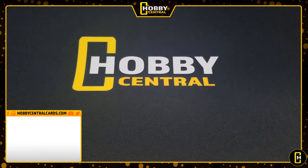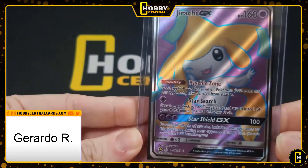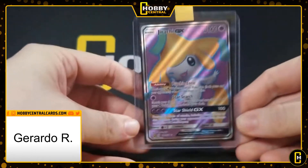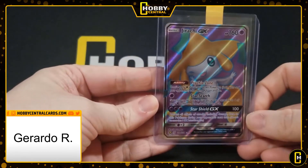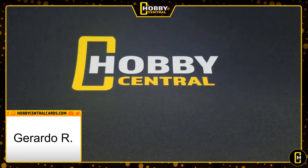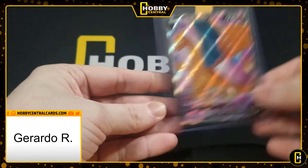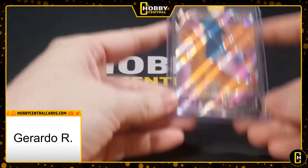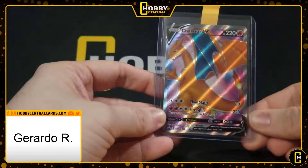Next we have Gerardo R. He's sending in a Jirachi GX full art, another Jirachi GX full art. And then the star of this submission — Champion's Path Charizard V, one and two. Definitely a very popular card this submission.